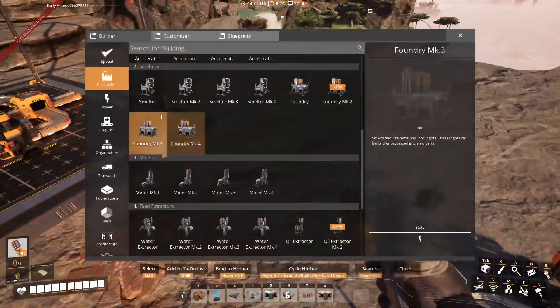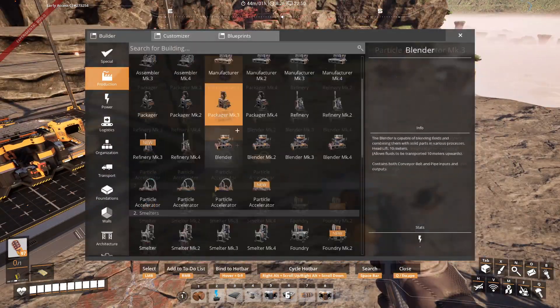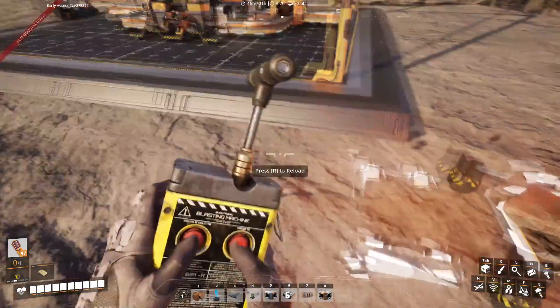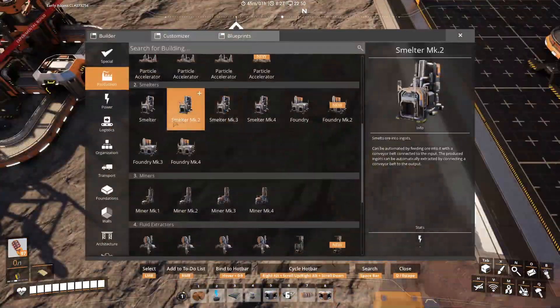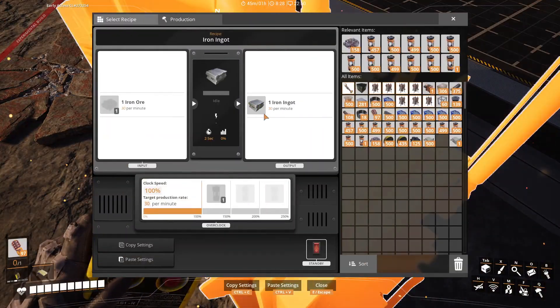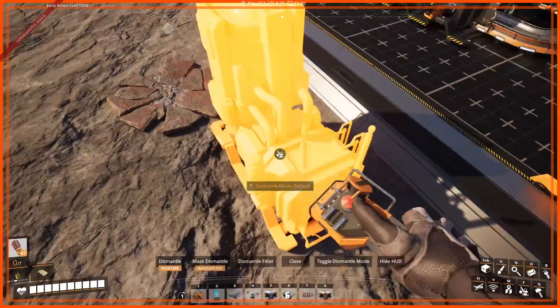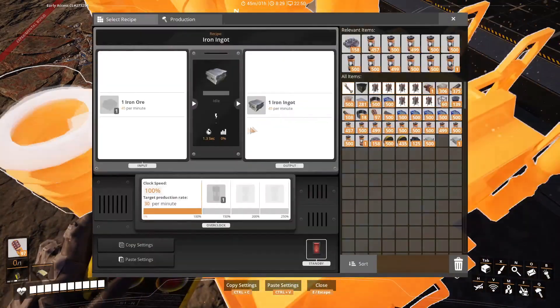I'm going to delete that because we need something before that, actually. So we need 90 ingots per minute, so let's go to a smelter. This needs to make 90 ingots per minute in order for that machine to be effective. This machine can only go to 75, so I'm going to get a mark 2, which is a mod — this is not in the base game.